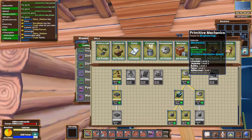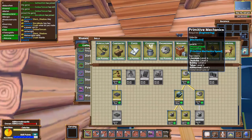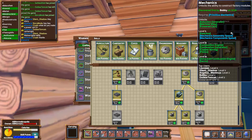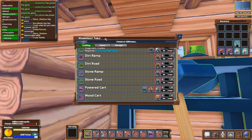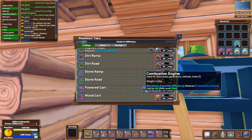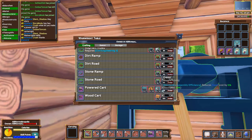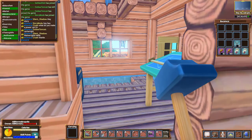You can gain the ability to make a power cart by going through the Primitive Mechanics and then Mechanics skill trees — it's the first level of Mechanics. You make the power cart at a particular table, and it requires one combustion engine, 20 lumber, and 20 gears.